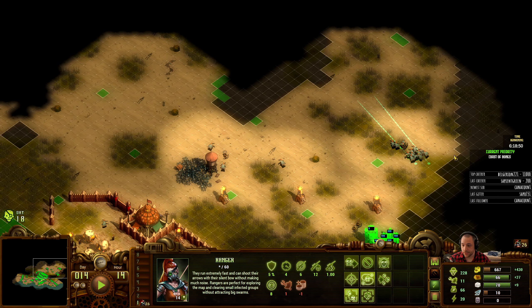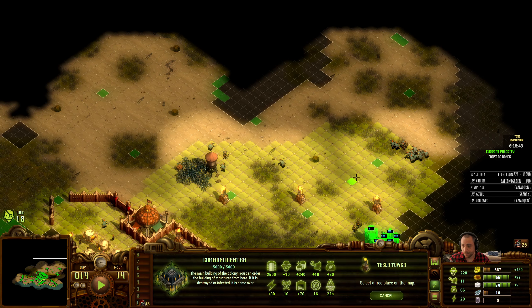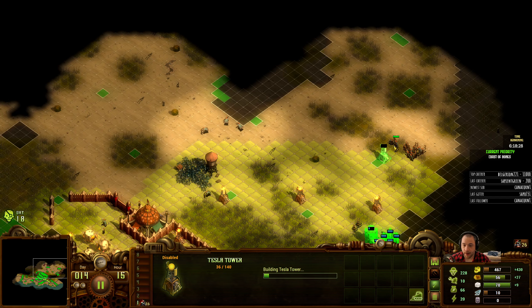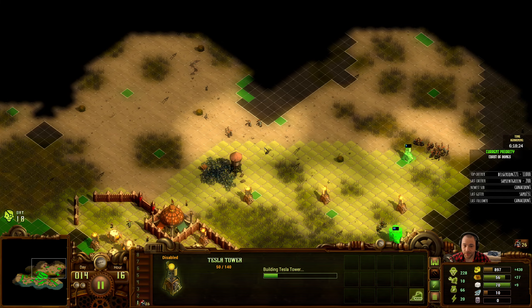Alright, so this is the map's edge, so there's no sense in going beyond this point because it will be indefensible. I'm going to wait for this Tesla Tower to build, and then put one slightly closer so I don't have any gaps in coverage.